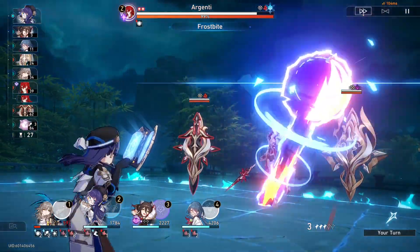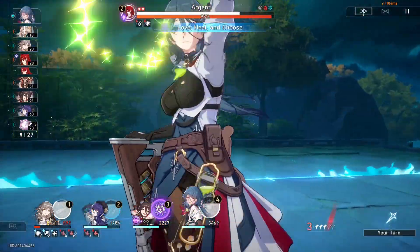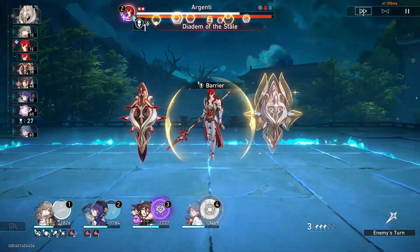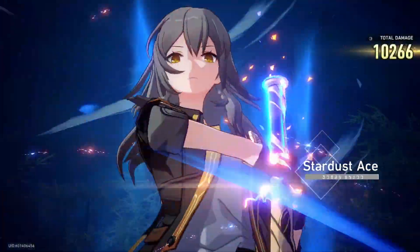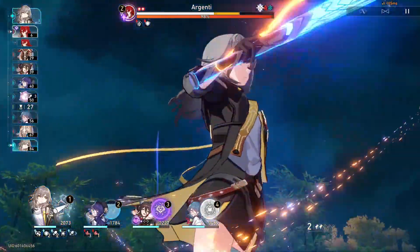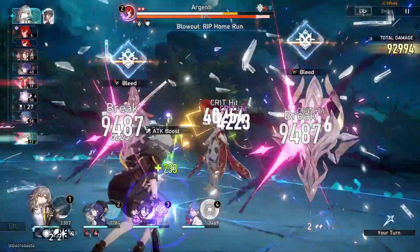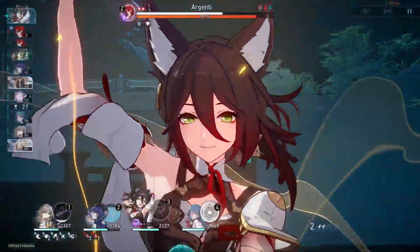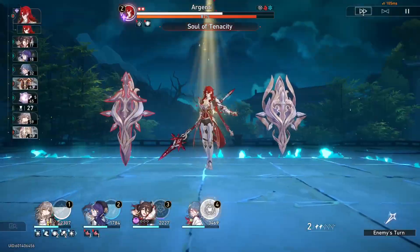We have a lot of skill points, so I'll just use this. We'll cleanse Trailblazer just so she doesn't die. That's a little annoying. I'll just do this to weakness break those — she's flanking the boss, and then we can pretty much deal with them through her cleave.